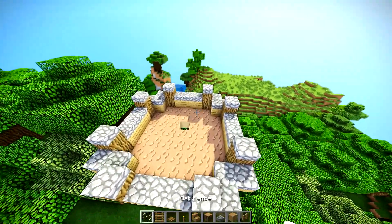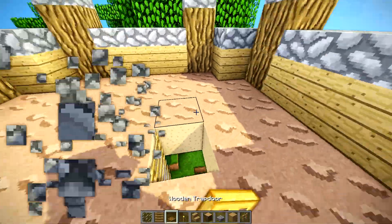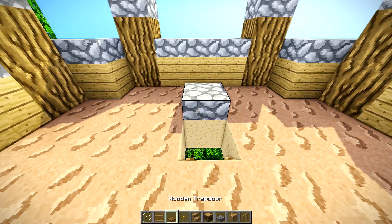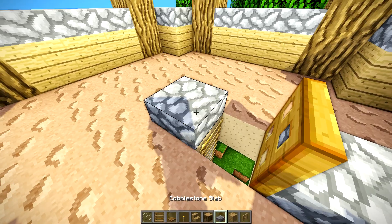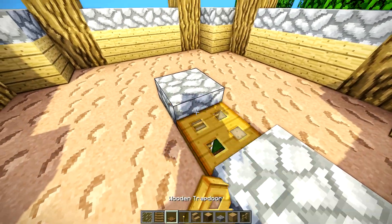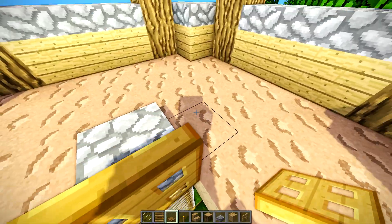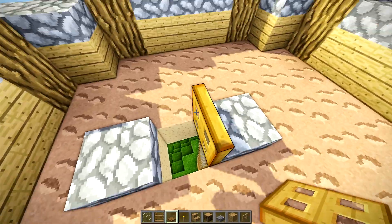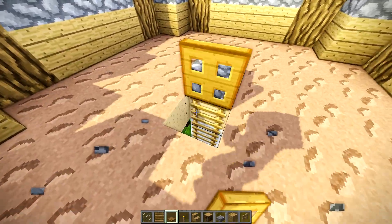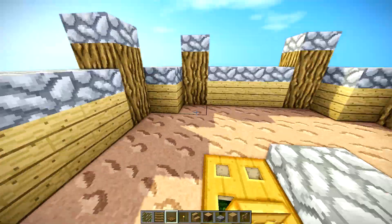Now the next step is going to be building your interior. If you want, you could do a trapdoor like that, but you should actually put it on this wall. Because if you don't, when you open the trapdoor — let's say you want to come up here and you open it — oh, so now they fixed it. Apparently you can do that now. Usually before you would crawl and you'd get caught on the trapdoor, but okay, whatever.